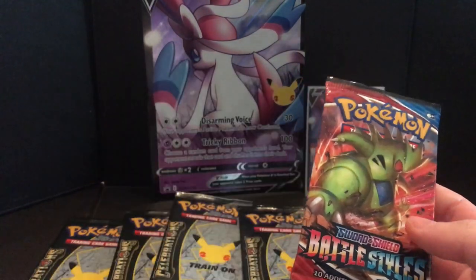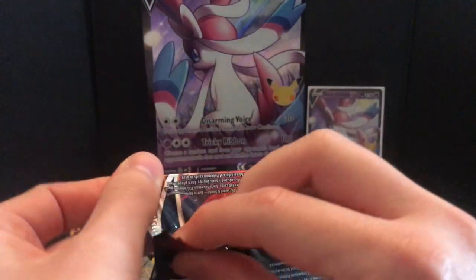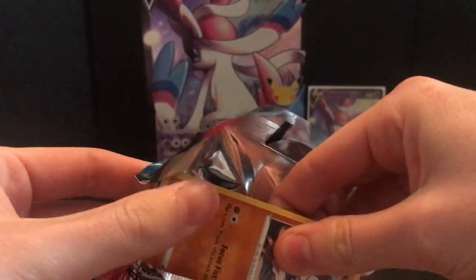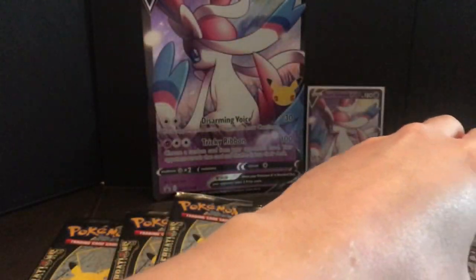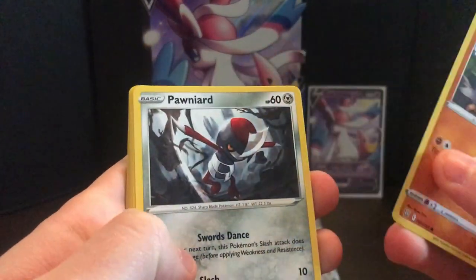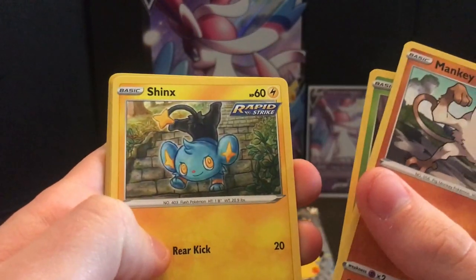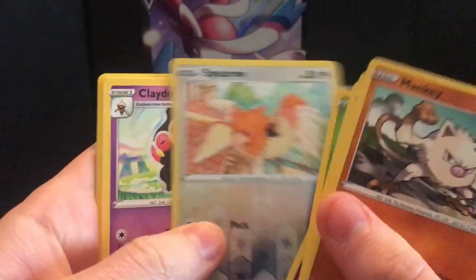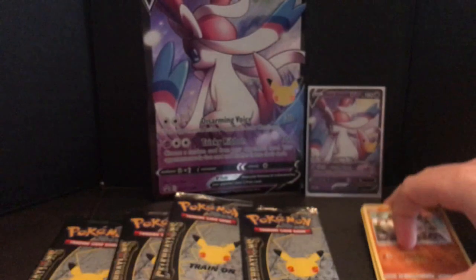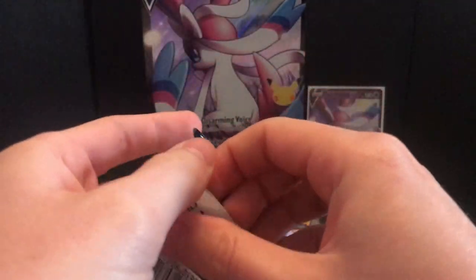This is the bigger box so I'm very excited - four packs of Celebrations. Let's go Battle Styles first because I don't like Battle Styles, it's given me some okay stuff in the past but I'm not overly fond of it. And we've got nothing in there - Mankey, Pawnyard, Blipbug, Shinx, Rapidash, Espurr, Spearow, Bladol.